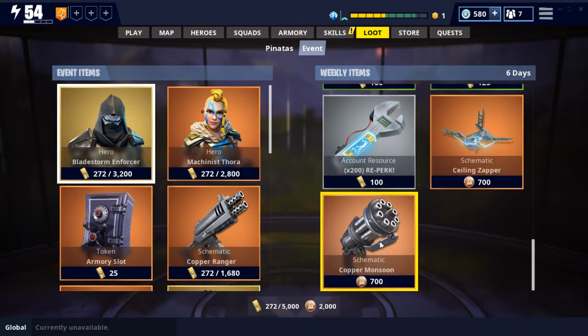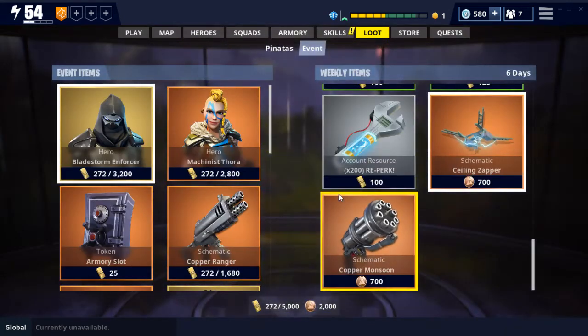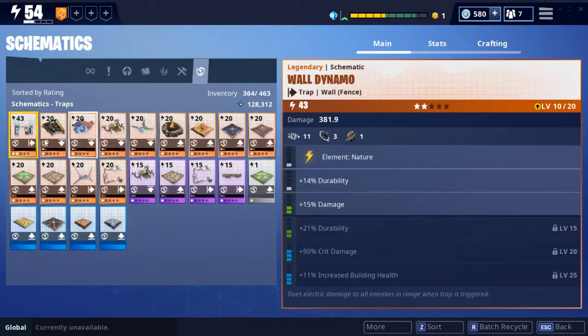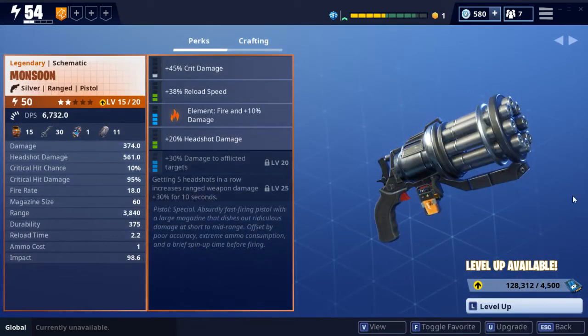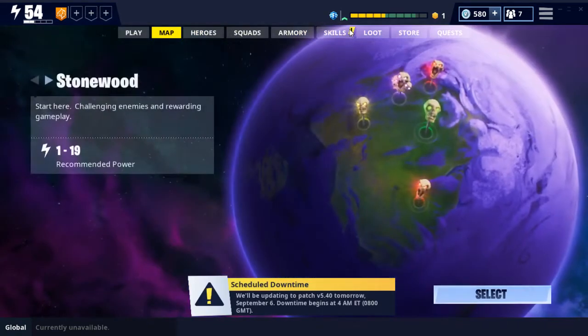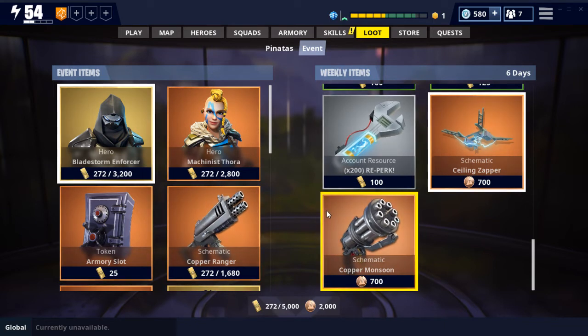Not much new in the weekly store. It is cool that they have an actual gun — the Monsoon — for the daily coins. I'm still saving my daily coins. I might buy the ceiling zapper, but let me check if I have one. I do, so I don't even need that. I have the Monsoon too — got a fire perk on it, it's okay. If you want a minigun and don't mind burning through ammo, definitely check out the Monsoon for some fun while you grind on lower levels.